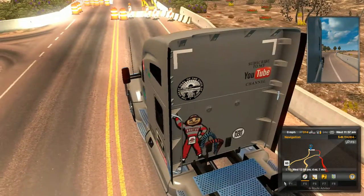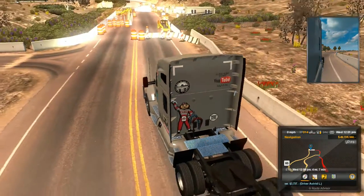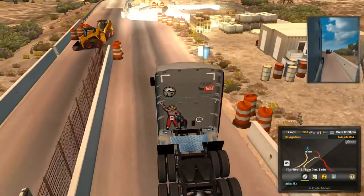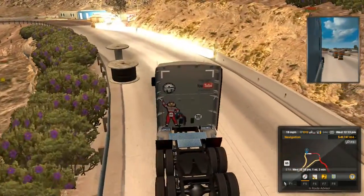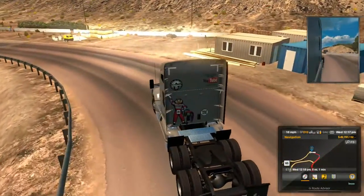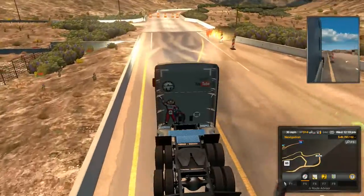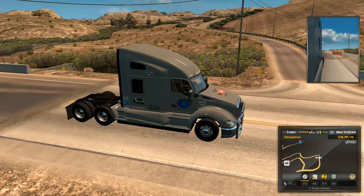First thing you're going to do - most people have been seeing this little track off to the left here and think it's the racetrack, it's not. First thing you want to do is navigate through these barrels here. Any good trucker can do this even with a trailer on the back, because there is a delivery spot right up ahead. I used to think, based on what everybody was saying in the forums, that you turn left right here and that gets you onto the driving circuit.